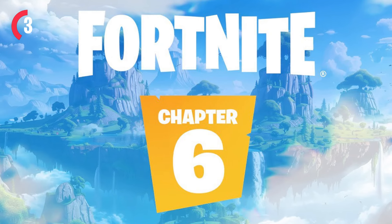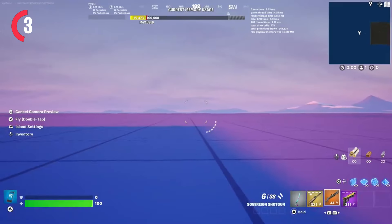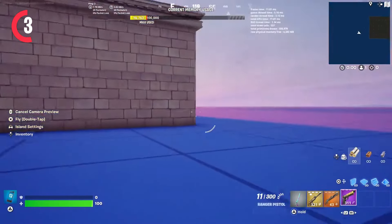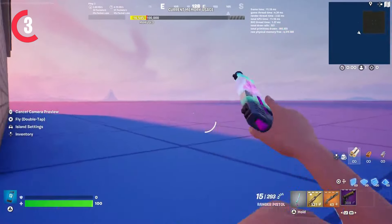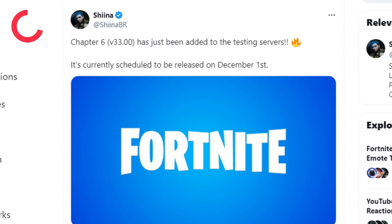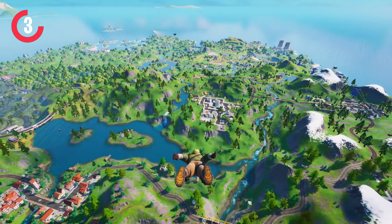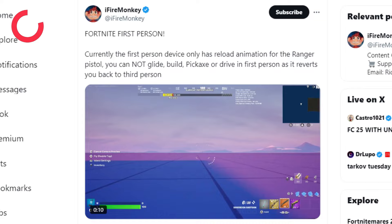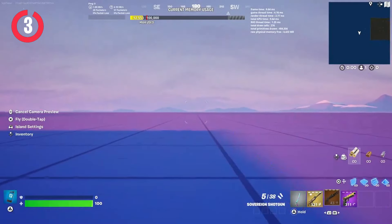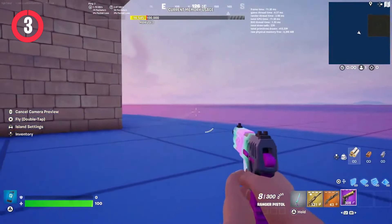We also have a bunch of leaks about Chapter 6. Recently, Fortnite added first-person mechanics into the game with the current loot pool. With them now adding Chapter 6 to the testing servers, this chapter will officially release on December the 1st. So Chapter 2 OG will be playable for one month. It looks like we're actually going to be getting first-person in Chapter 6 — we've been waiting for it for around two chapters now, but it looks like it's finally releasing.